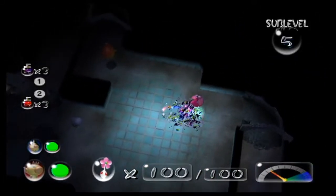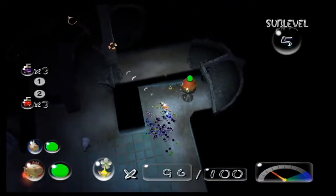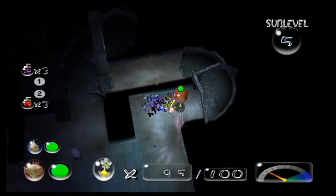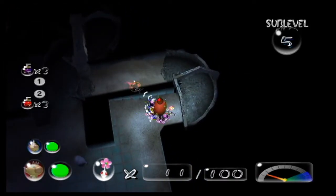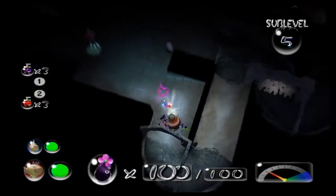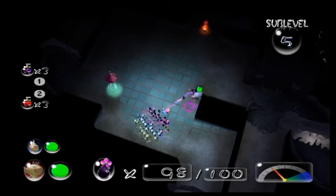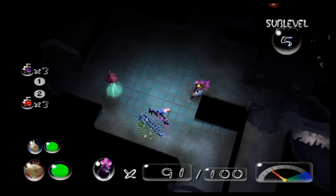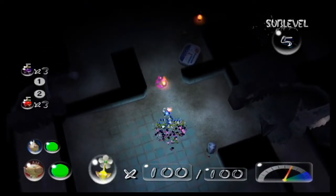Sub-level 4 is essentially like a rest floor. There's not any real threat. We have the butterflies that are actually helpful at times because they can give you nectar. We just happened to have a situation where we got nothing from any of these, which is actually very unusual to not even get nectar. I'm used to not getting sprays from those, but no nectar feels kind of extreme — really unusually bad luck, even for me.